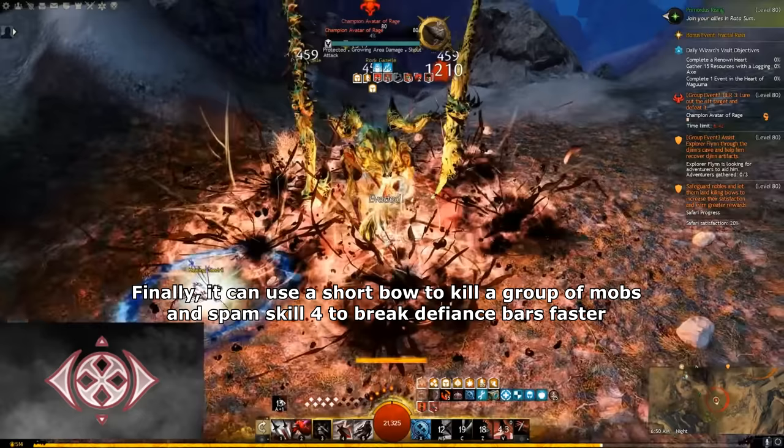Scrapper can generate its own boons and is able to inflict 25 stacks of vulnerability. But as you can see in the video, the damage of Scrapper is pretty low even though I'm using full Berserker gear and full offensive trait lines, because Scrapper lacks the skills and traits to increase its total damage. The good thing about Scrapper: it can burst a group of mobs faster and maintain a decent amount of barriers to hold incoming damage from mobs, but it's not enough against some tough veterans or elites. So Scrapper has average DPS, semi-decent sustain, and is a bit forgiving for mistakes. So Scrapper is C tier.